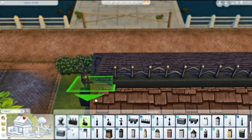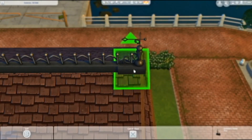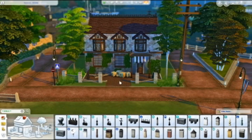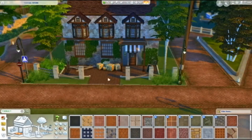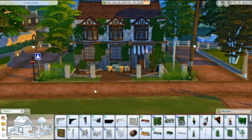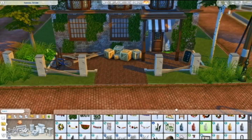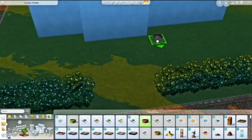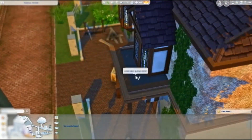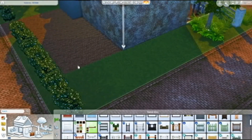I cut a lot because otherwise it was going to be a 50-minute long video and I cannot talk for 50 minutes. I'm using these Strangerville things — I was very unsure whether to keep them but I wound up keeping them because the roof kind of needed something there. I'm using a ton of ivy on the walls and I love it. I love the Vampire pack and the Realm of Magic pack — I'm very into the supernatural packs we get in The Sims 4.